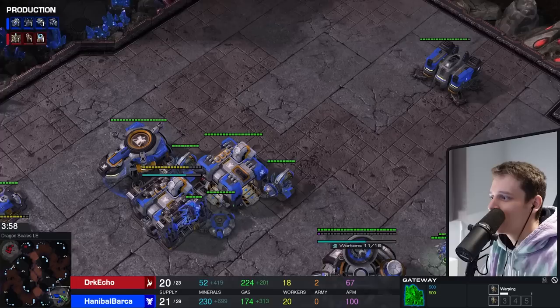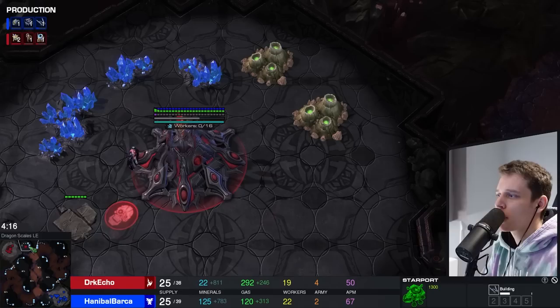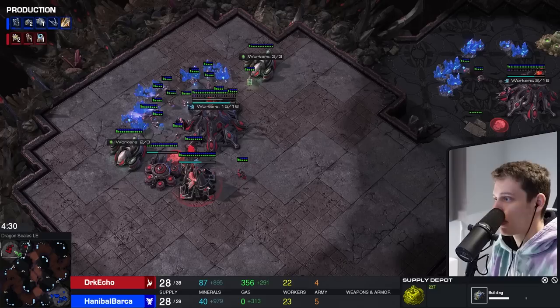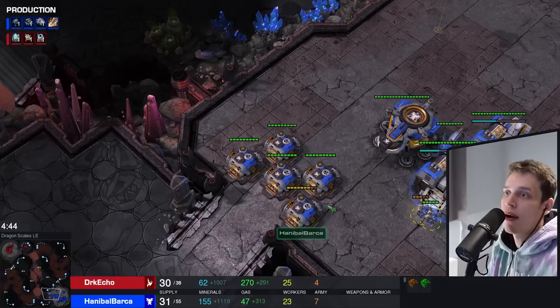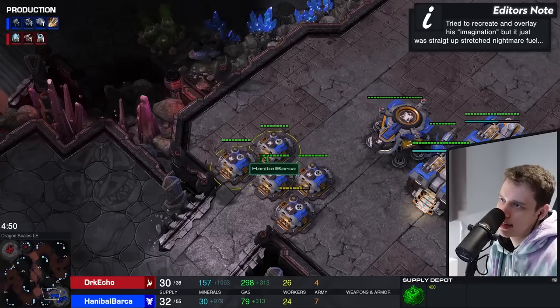Armory as well, and an Ebay - all the upgrading structures, of course. Is the Raven the first unit he built? Classic Raven rush moment. Despite all of this, Dark Echo isn't behind - up in army supply, four army supply against two. Second Adept on the way. His opponent already has two factories, a Starport. Look at this - he's trying to recreate Mickey Mouse over here with the depots. Hannibal Barca is not the greatest depot artist in the world, but you can see the ears, the nose, the head - with a good imagination, you see Mickey Mouse.